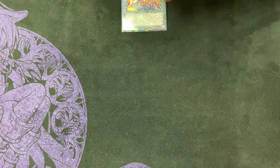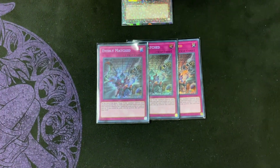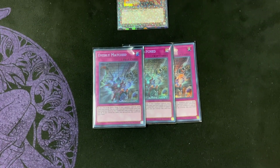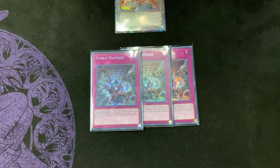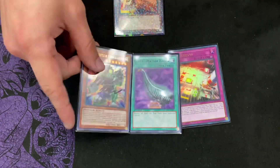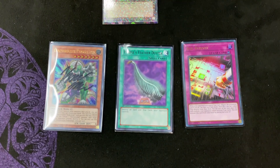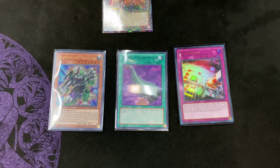I play three Evenly Matched. Evenly is insane right now because Eldliche decks can't really put up a gate for their board, so Evenly Matched just clears their entire board — especially against Invoked or Dogmatica builds. And then the Holy Trio: Pancreatops, Reboot, and Feather Duster. I think every deck should be siding these three cards. They're at one for a reason and they're insane.